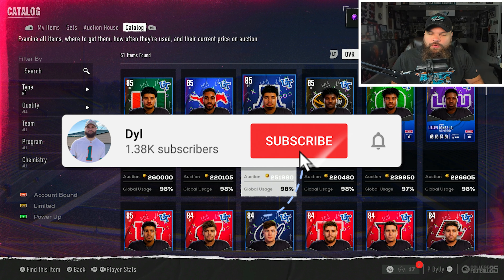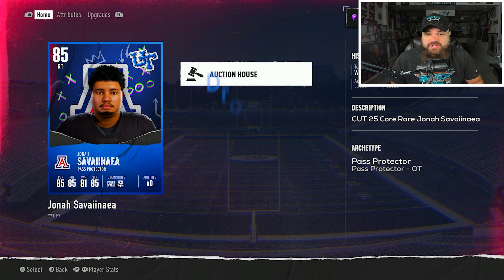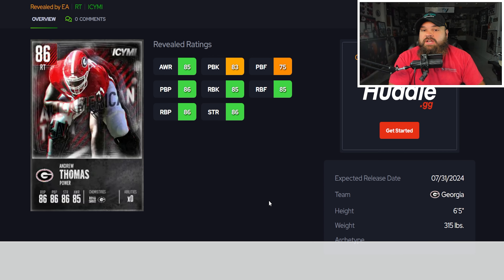For both pass protection and best balance at right tackle, it's the same card - Jonah from Arizona. He's six foot five, 330 pounds with 85 pass block power, 85 pass block finesse, and 84 run block - the best balance at right tackle right now. His other ratings like 82 impact blocking and 80 lead block matter less than those core three ratings.